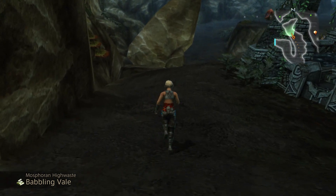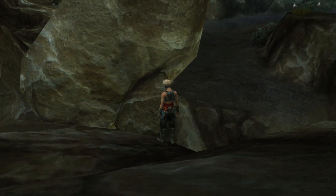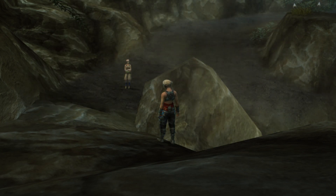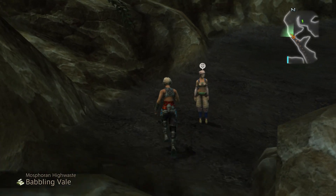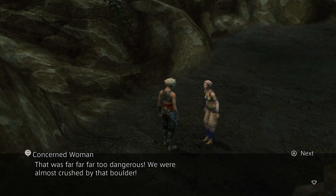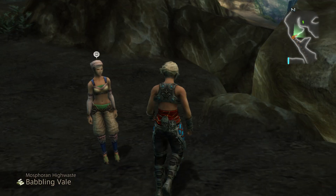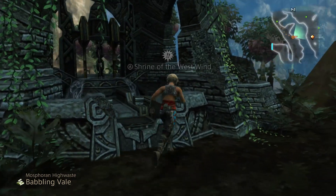That would be this rock right here, I think. I was wondering how you knock down rocks like this without your weapons when you're in a town screen, but Vaan just lightly taps it. So yeah, we now have a path over here, but more importantly we can activate this shrine.